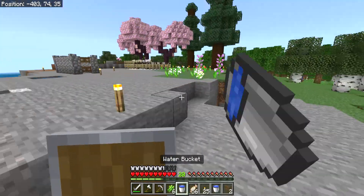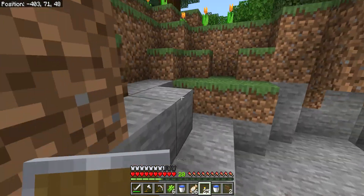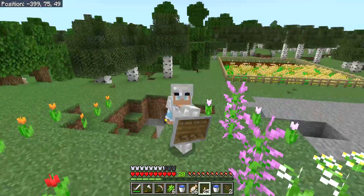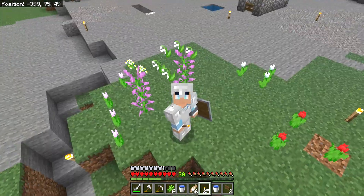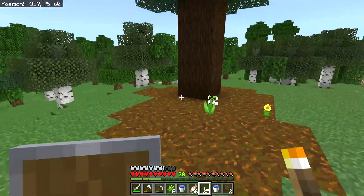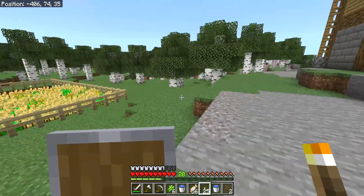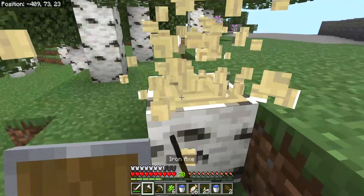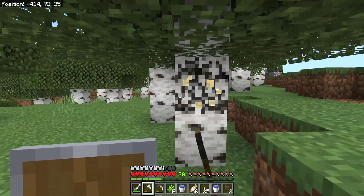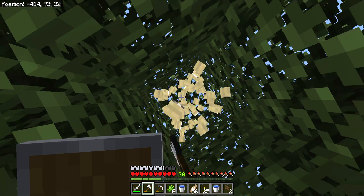I'm going to start making a sugar cane farm. I might patch that hole up later because I don't have an awful lot I want to do today. Should I put it here? How about here? If I just clear some of these trees — I'm out of space. Once I get enough redstone, if I make a strip mine or something, then I'll be able to make it automatic, which would be cool.